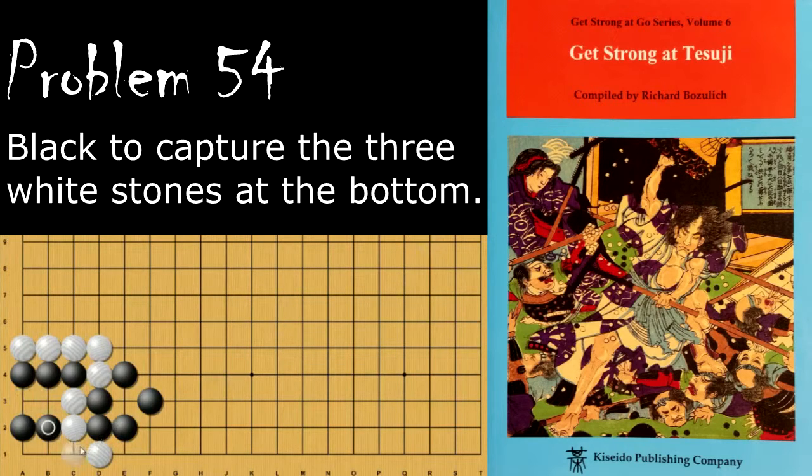If white tries to hane here, black will atari these two stones, and if white connects, black will simply atari. Alternatively, if black plays here instead, white will play here and start a ko because black can't play here to atari — it's self-atari. So black needs to connect here, and then when white connects, the ko is on.